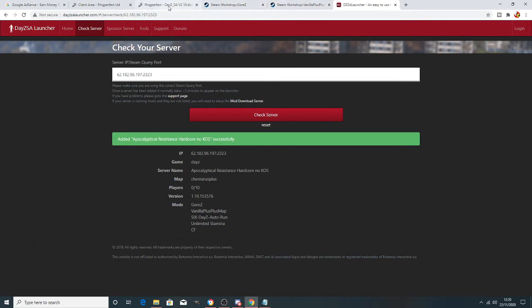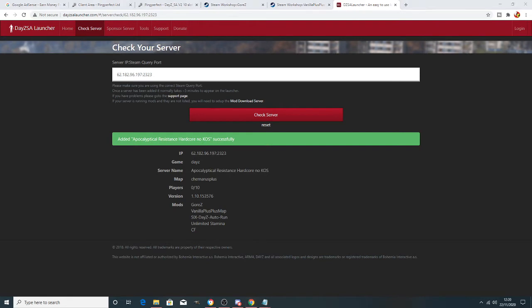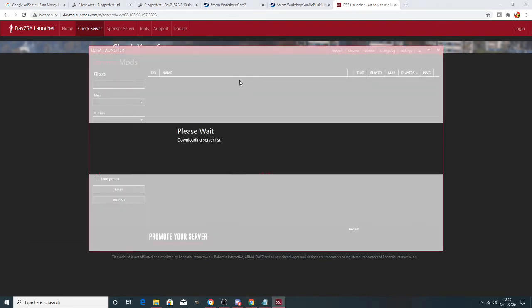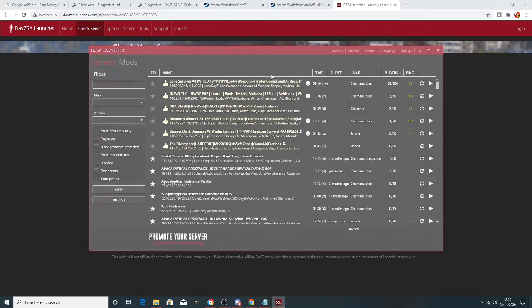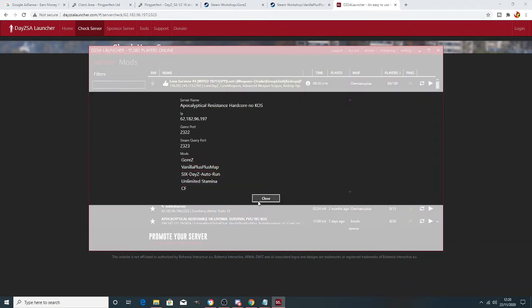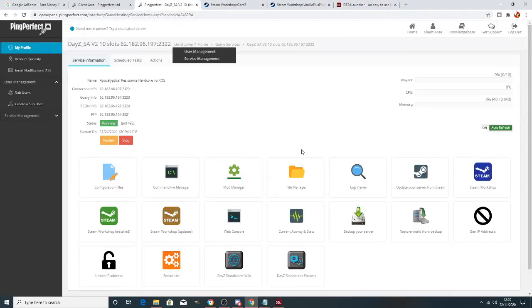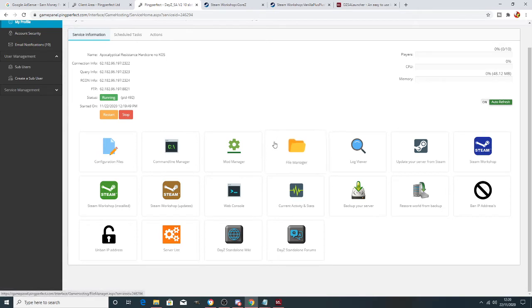Once the mod shows as available in the check tool, you know that when you open the actual DayZ launcher that mod is going to be there and good to go. If you have the DayZ launcher open in the background, close it and reopen it just in case. That's the simple way of adding a mod. For more complex mods involving types files or spawnable events, we'll cover that in a future video.